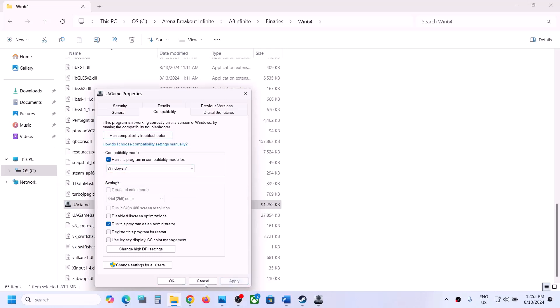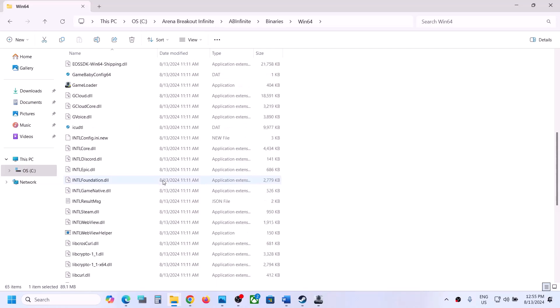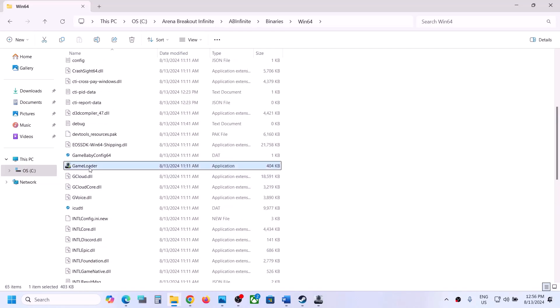If that does not work, you can also try Windows 7 — hit Apply, click OK, and launch the game. If that still does not work, check 'Disable full screen optimization,' hit Apply, click OK, and launch the game. Then check if the error is resolved.